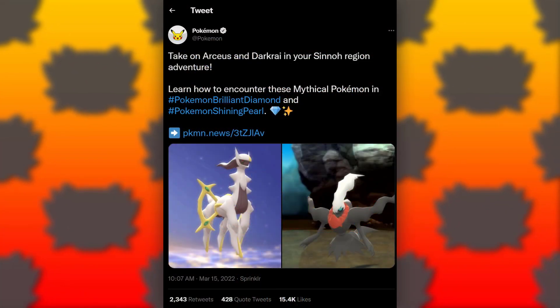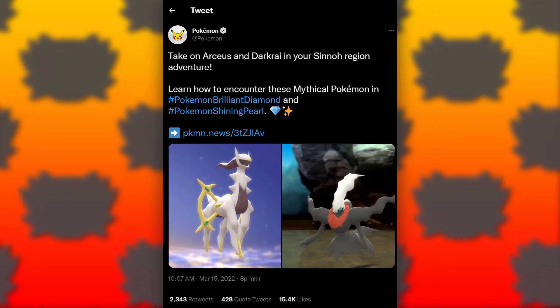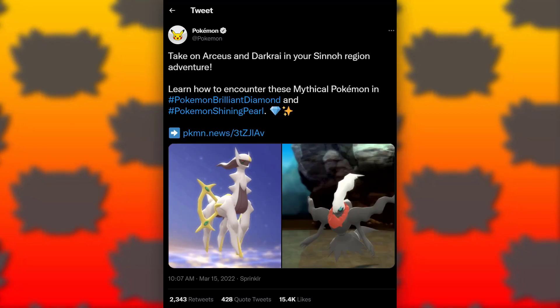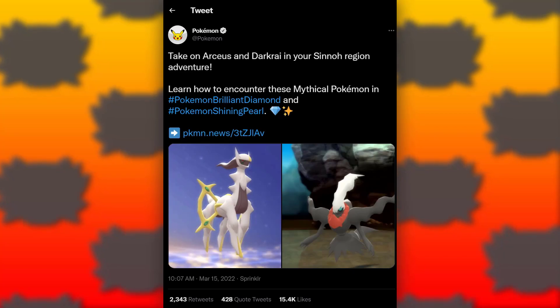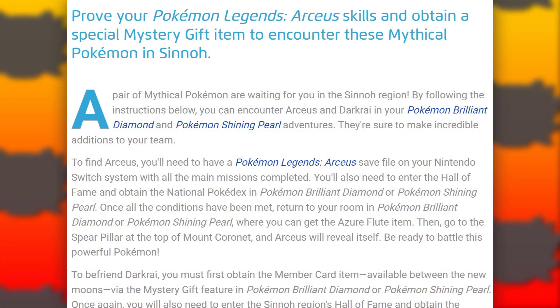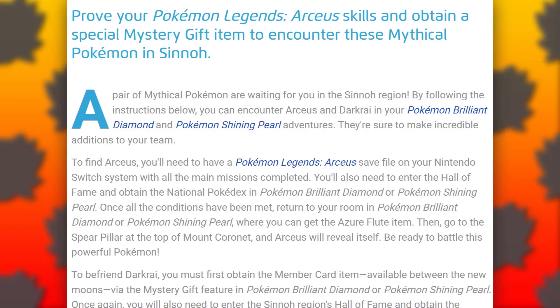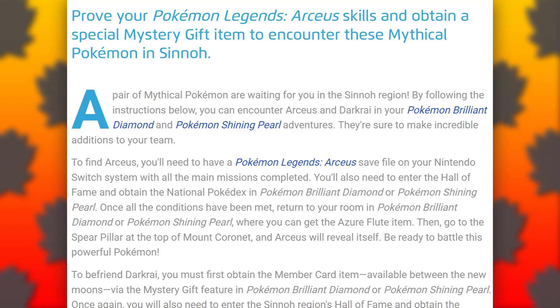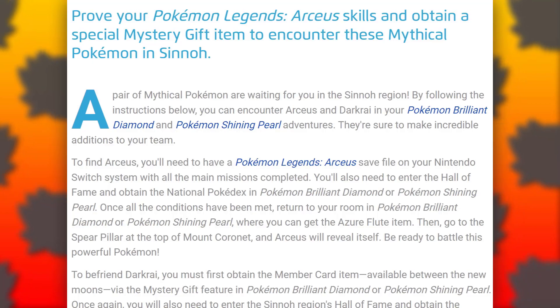It all starts from the Pokemon Twitter account: Take on Arceus and Darkrai in your Sinnoh region adventure. Learn how to encounter these mythical Pokemon in Pokemon Brilliant Diamond and Pokemon Shining Pearl. A pair of mythical Pokemon are waiting for you in the Sinnoh region, and they're sure to make incredible additions to your team.